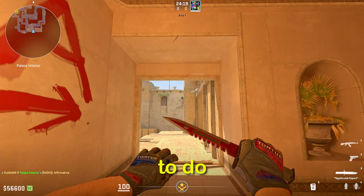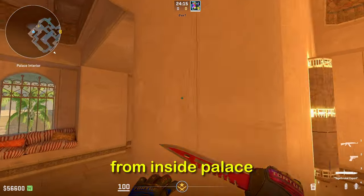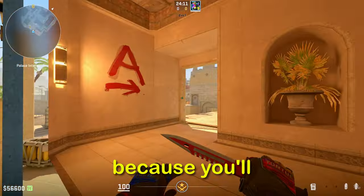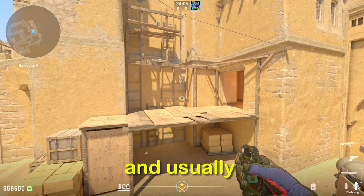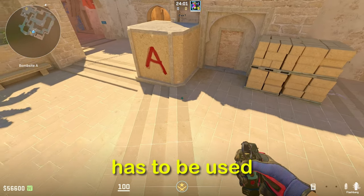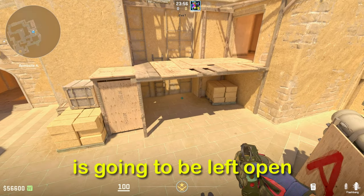Flashing out of palace is one of the hardest things to do in all of CS2. You can only rely on perfect lineups from inside palace because you can't just throw your flashes out from here — you'll get killed from stairs. This creates a huge dilemma: you need to decide what angles to clear with your flashes, and usually you can either clear top palace or under palace, with your other flash used for sight. That means one position is always going to be left open for you to be killed.